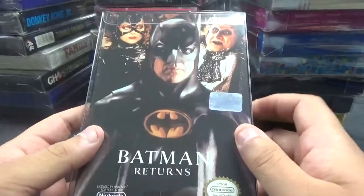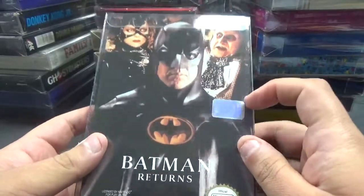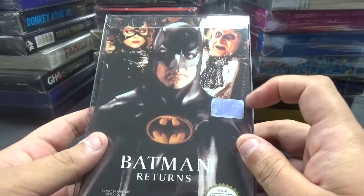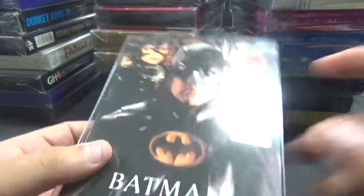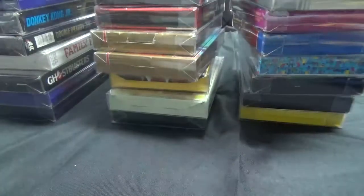We got Batman Returns, and it even has one of those special stickers — it says Batman Official Licensed Product, copyright 91 DC Comics. And it has a Batman insignia there, so it's a pretty cool thing to still have on the box.